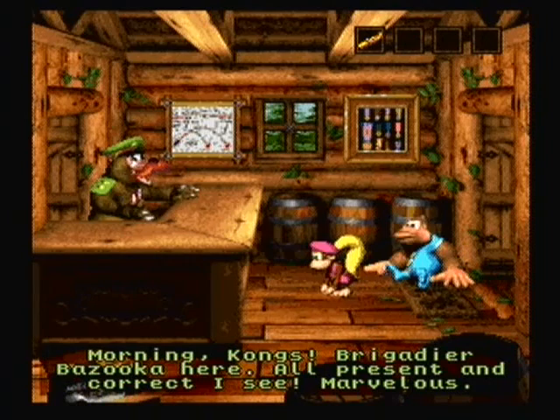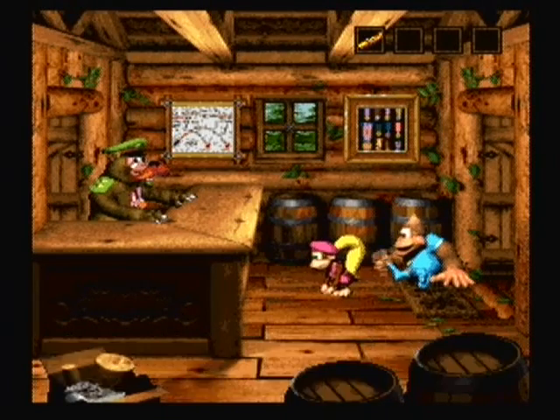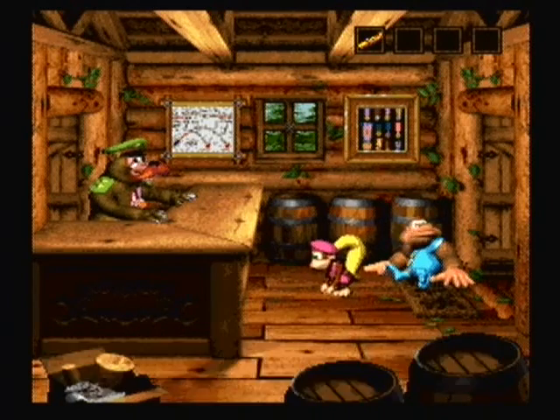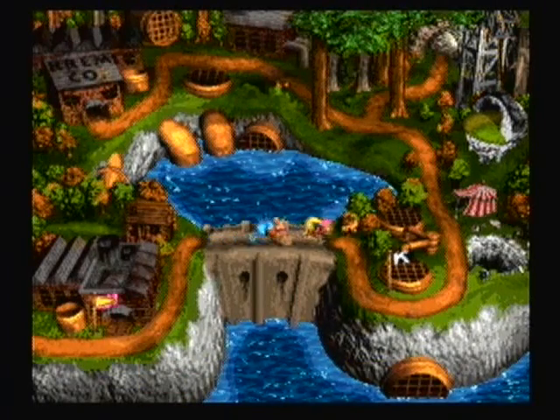Here we have Bazooka Bear. 'Morning Kongs, Brigadier Bazooka here. All present and correct.' He has a cannon named Big Bessie. You know how there's a banana bird in every level? Well, we can't get to it yet — we'll need Big Bessie, but we don't have any ammo, so we have to come back later.